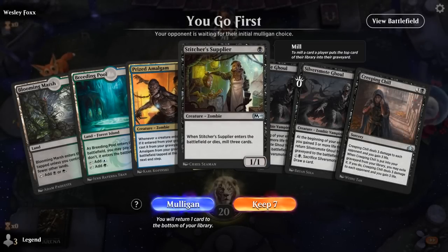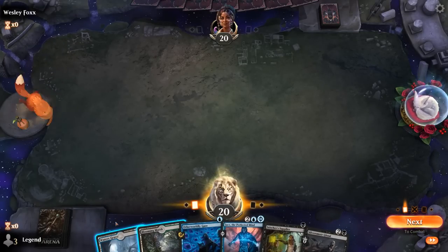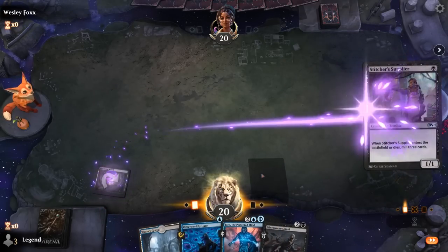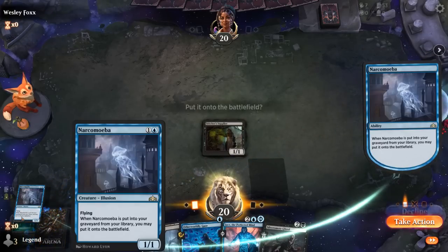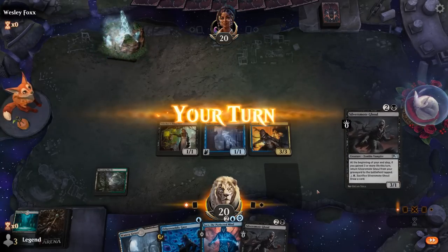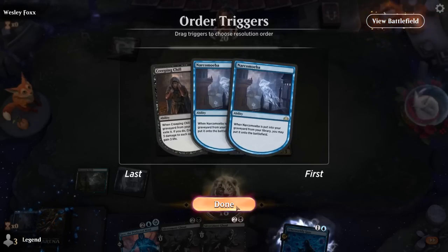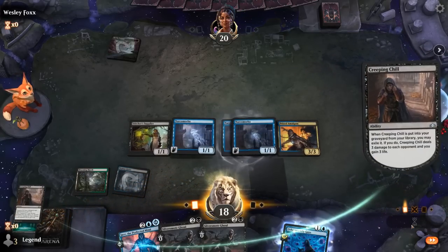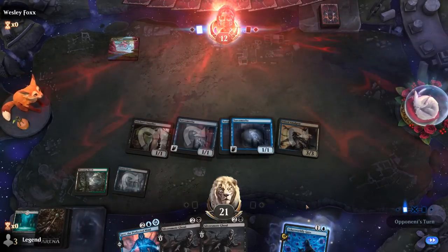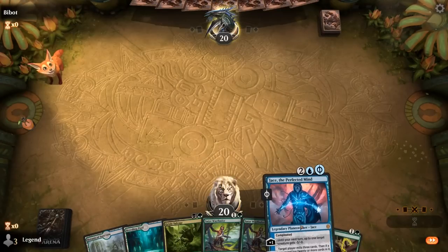Game 3: on the play, our first hand has only one enabler so we mulligan. The next hand is a little better with two lands. We can Gaze to help hit land drops, or Supplier turn 1 and keep Gaze for next turn. The upside of Gaze turn 1 is potentially finding a 2-drop — and we hit the jackpot: Narcomoeba plus an Amalgam milled. Not bad for turn 1. We then Gaze again to set up our third land and mill double Narcomoeba and Creeping Chill — another great mill.